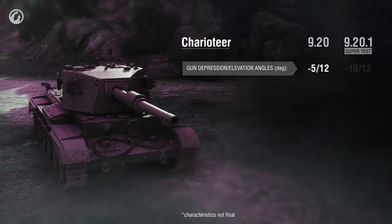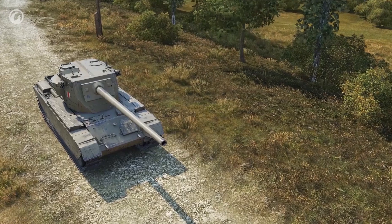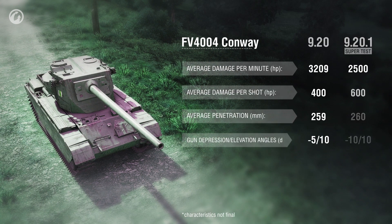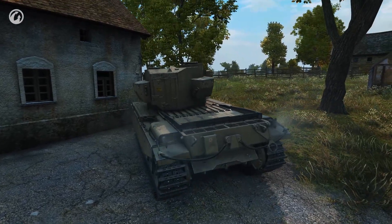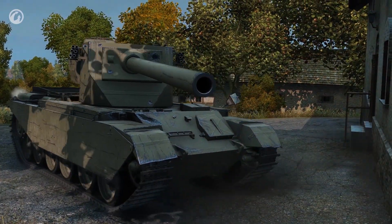Speaking of the Charioteer, the changes aren't big but quite pleasant. We increased its gun depression angles, which will be a nice addition to the already quite good vehicle. The Conway received an alternative gun which is more convenient and causes less damage per minute, but has higher damage per shot. This gun has good armor penetration and convenient gun depression angles. It's always nice when a vehicle has an alternative gun so that players can play in the style they like the most. Those who like high DPM can use one gun, those who prefer high damage per shot and good angles will choose the other — and this way everyone's happy.